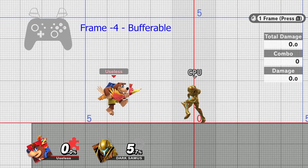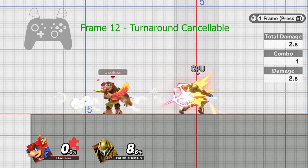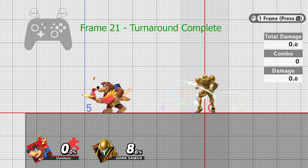Thankfully, you can perform the turnaround input up to 8 frames beforehand and the game will read the stick on the first available frame. With the right timing, all you have to do is tap attack and smash the stick back in one motion.